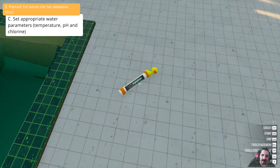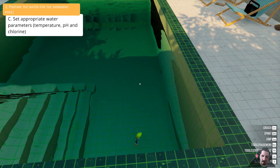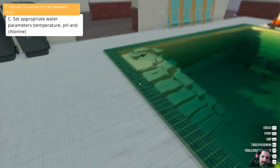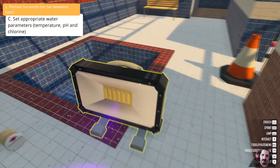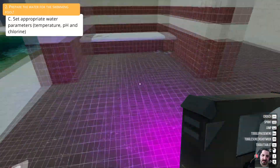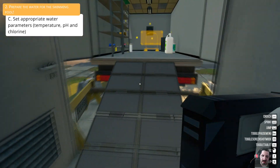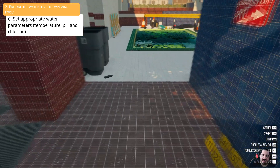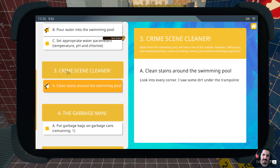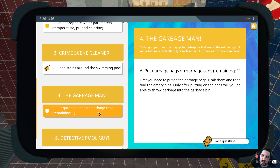Okay let's check the temperature now. So we got that going — we already cleaned up all the stains. Okay so now then let's check up on our tasks. Put garbage bags on garbage cans — okay.